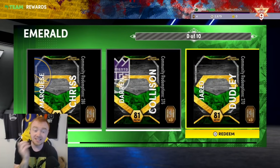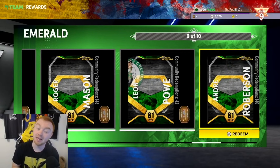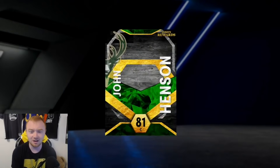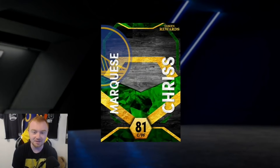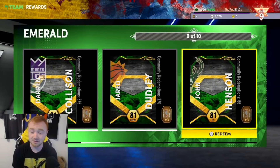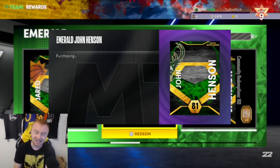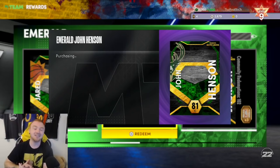We have three tokens. Darren Collison apparently is the guy everybody is going for - he's the really popular token reward. But we do have Trae Young already so I don't know if we need another guard. I feel like we need a good big man. We might go John Henson - 88 blocks, 84 rebounding - I think we are going to go ahead and pick up John Henson. He might actually be a solid player for domination. I'll take that. I did pick up an extra game for Giannis but I really wish I got somebody else so I could swap Giannis out.